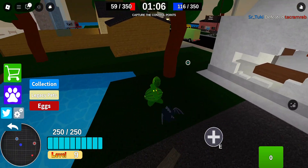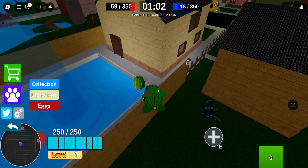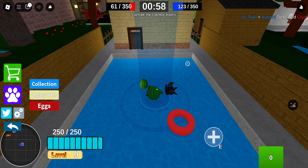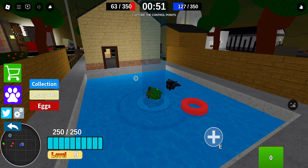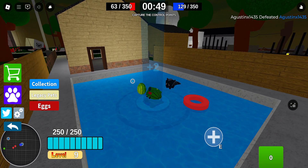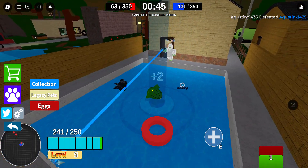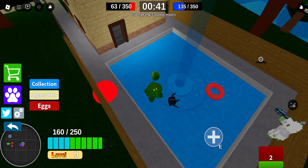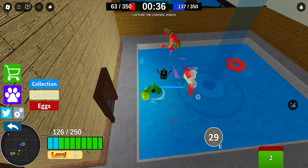There's literally nobody here at the other control point. They're gonna beat us by double just because my teammates suck. Oh my god — where are my teammates? So bad. Here comes trouble — this stupid Yeti keeps moving around, making it even harder for me.